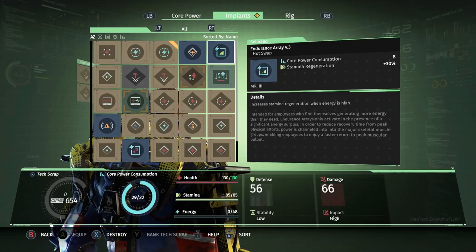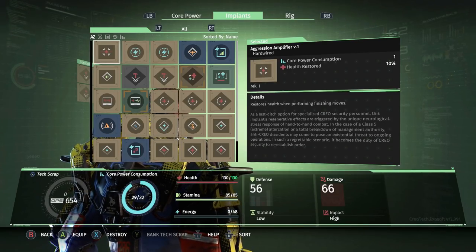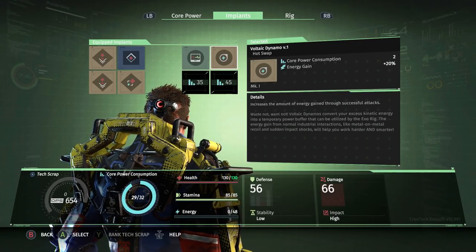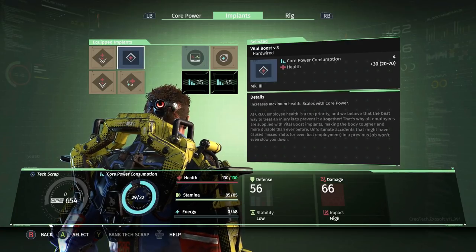There's also one that increases stamina regeneration when energy is high. The endurance array cables are the same as before. I can kind of go a lot of different ways with some of this stuff — there's voltaic dynamo: more energy from attacks means I can potentially heal more, but more stamina could keep me alive.